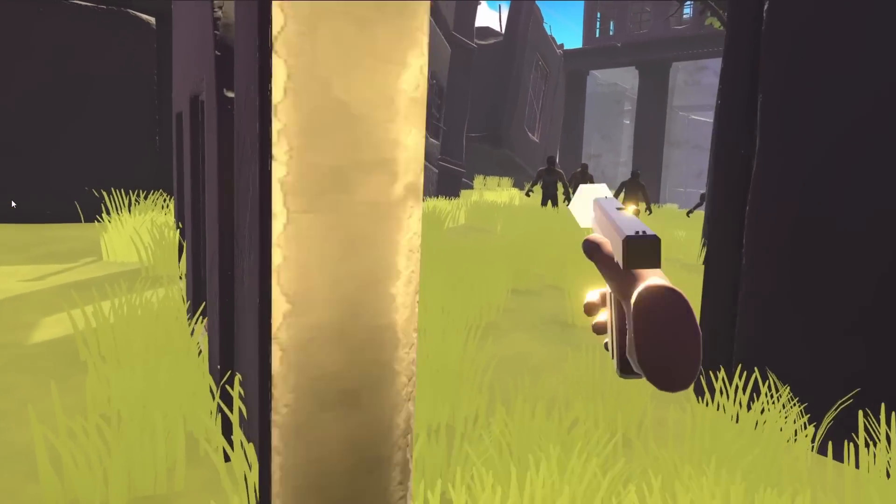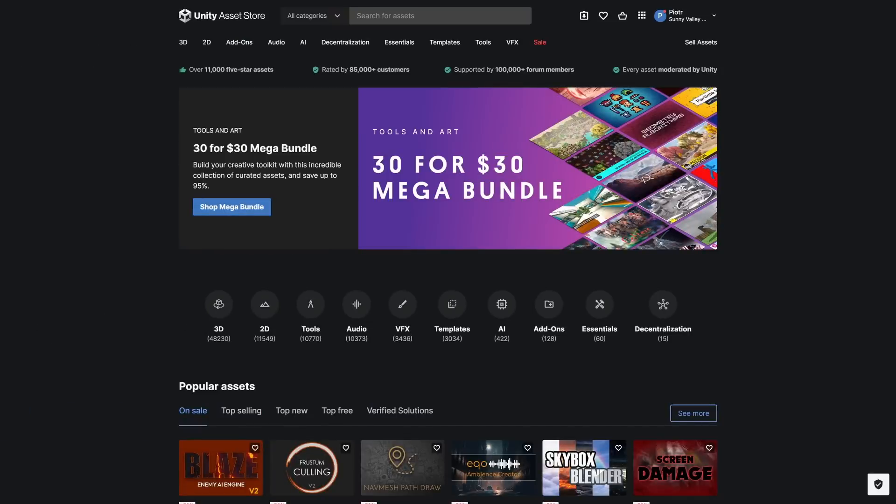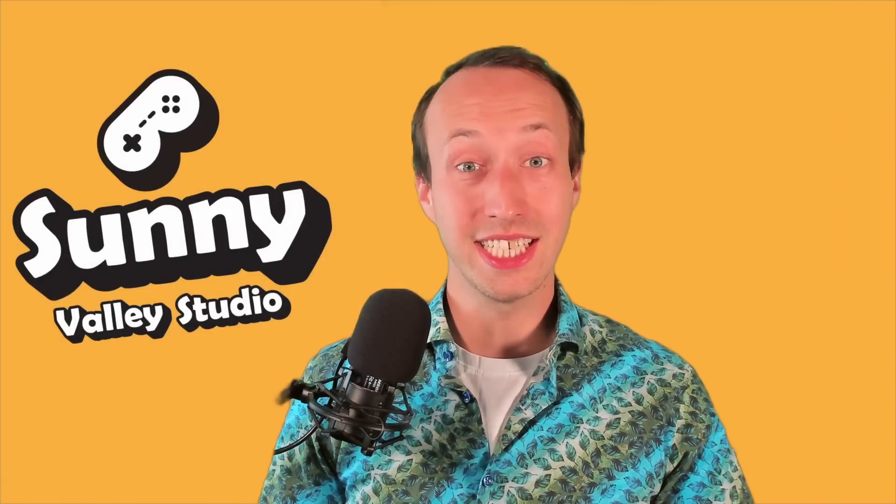In this video, I will show you how I created a VR zombie game prototype in under 30 hours, and that you can do it as well. We are going to use pre-made assets from the asset store — but won't it just be an asset flip? Stick around to find out and decide on your own. Hi, I'm Peter and welcome to Sunny Valley Studio tutorials.